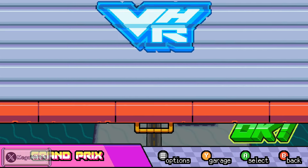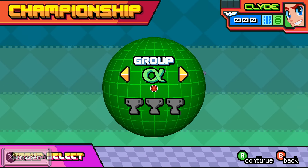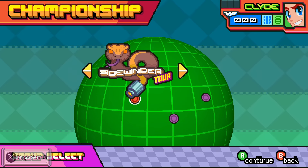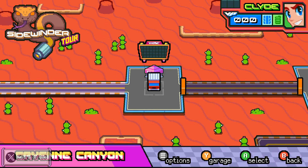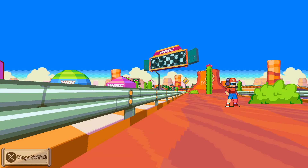The Grand Prix mode has three tours to choose from — one initially, and you'll unlock the other two as you progress. Each tour has three cups, and before you get to the world cup of that stage, you have to complete some previous races. Those courses will also appear in the final grand prix of their respective cups.